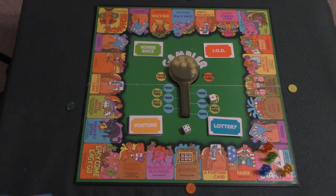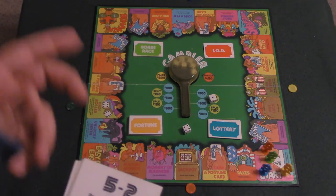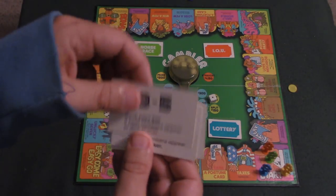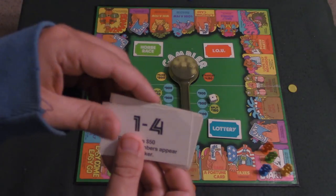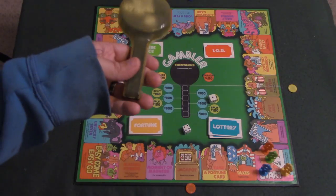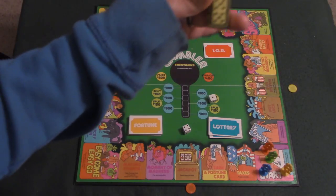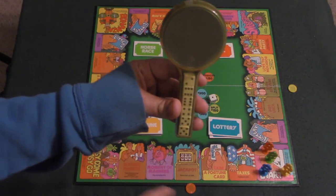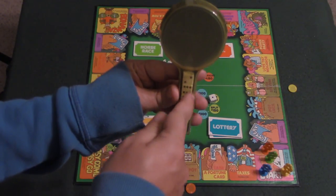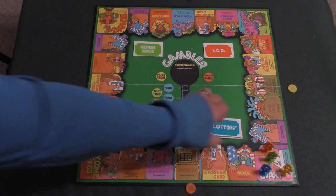The first thing you're going to have the opportunity to do is buy a lottery card, which is right here. The lottery card gives you an opportunity to win some money. You spend ten dollars to buy this card, and if the numbers show up on the dice shaker next to one another, you're going to win the money. This is the main component of this game — the dice shaker. You shake it and the dice go straight down and align. For example, if your lottery ticket has a five and a two, those two numbers just need to appear next to each other.